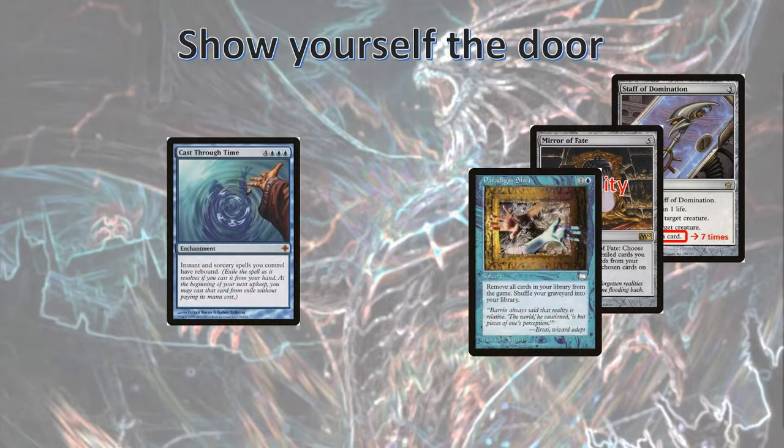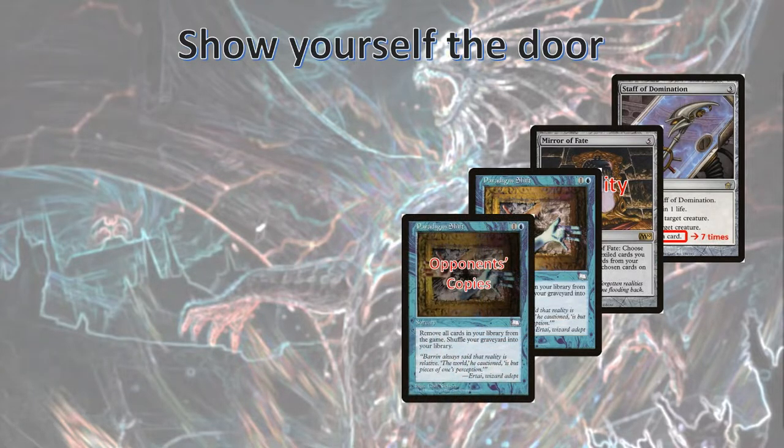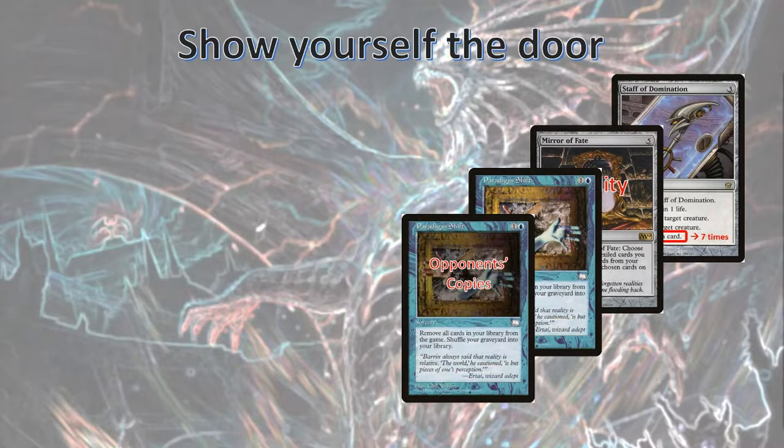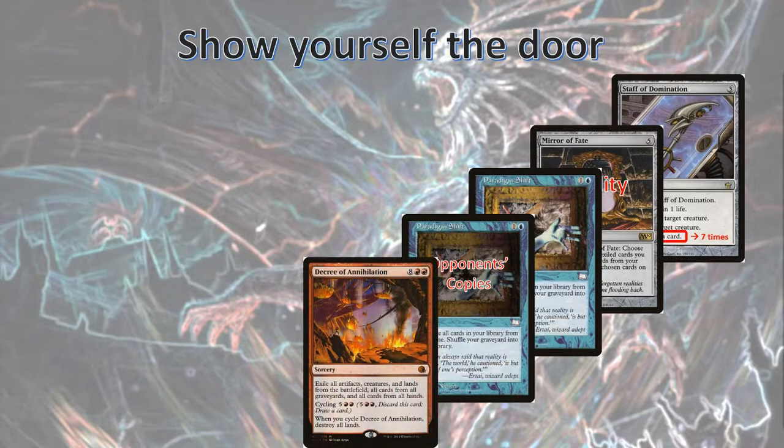Because of Cast Through Time, Paradigm Shift will exile itself at the end, which is good, because our goal is to exile everything. Since we have Hivemind in play, our opponents' copies of Paradigm Shift will also be put onto the stack right after ours. Now is when we can get rid of the Hivemind — we'll sacrifice our Elf Replica targeting Hivemind, so no other spells that we cast will get copied. Next, we'll cast Decree of Annihilation, which will exile all artifacts, creatures, lands from the battlefield, and all cards from all graveyards and from all hands.